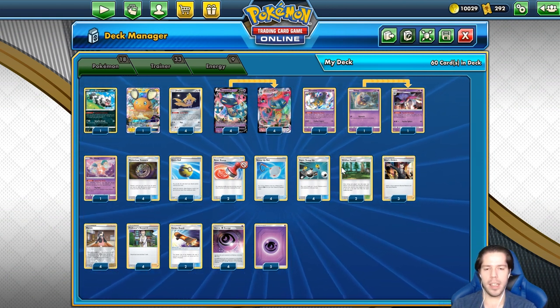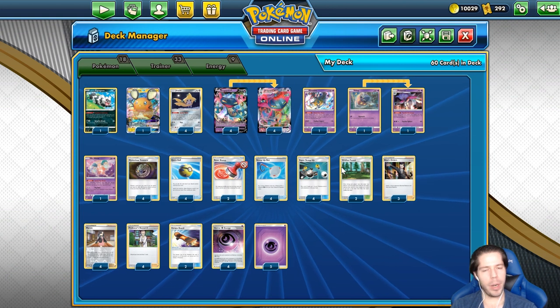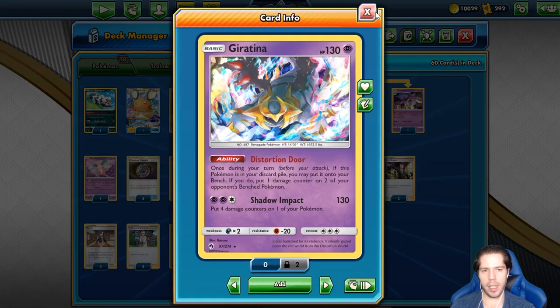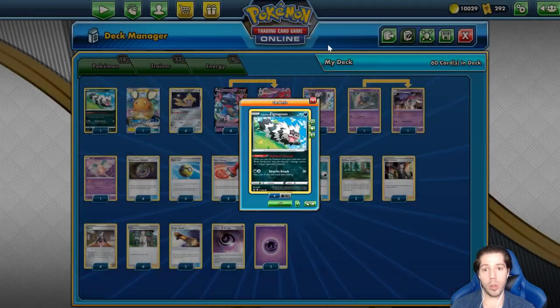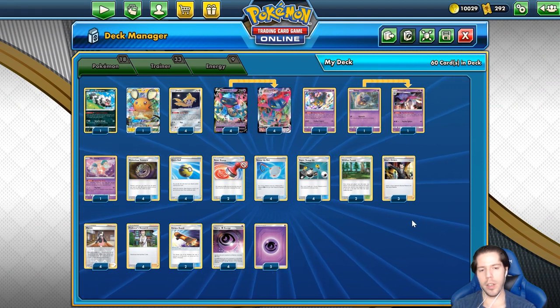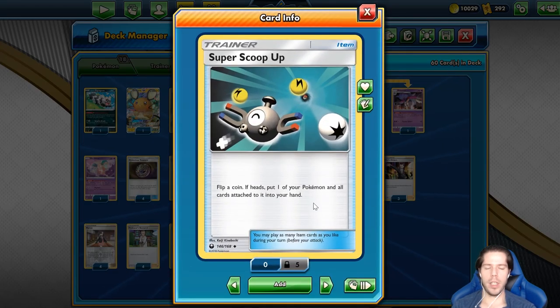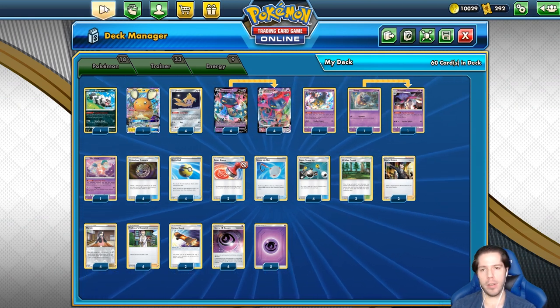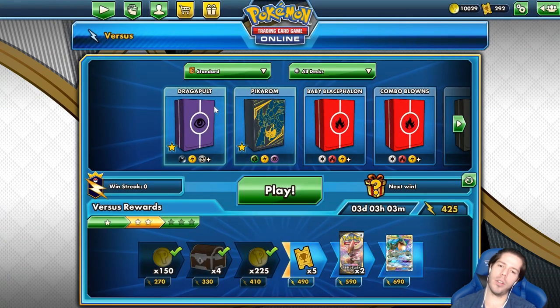De hecho es el deck contra el que me voy a enfrentar en la siguiente ronda mañana — no esta variante, es una diferente. Pero veamos qué tal nos va en la escalera con este deck. Es bastante consistente. Tenemos al Giratina para poner daños extra, igual que el Zigzagoon. Tenemos al Mr. Mine para bloquear los Scoop Up Nets de nuestros oponentes y que no puedan quitarse los contadores de daño que les colocamos. Y tenemos los Super Scoop Up — las cartas de volados no son mi ideal, pero el efecto es tan poderoso en un Pokémon de 320 HP que vale la pena jugarlo. Vamos a la escalera a practicar un poquito.